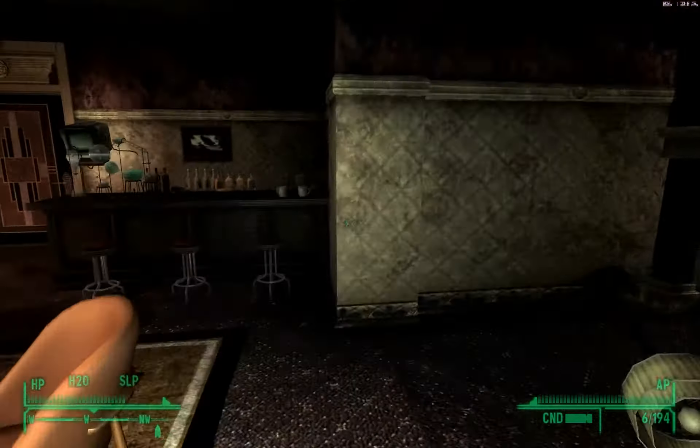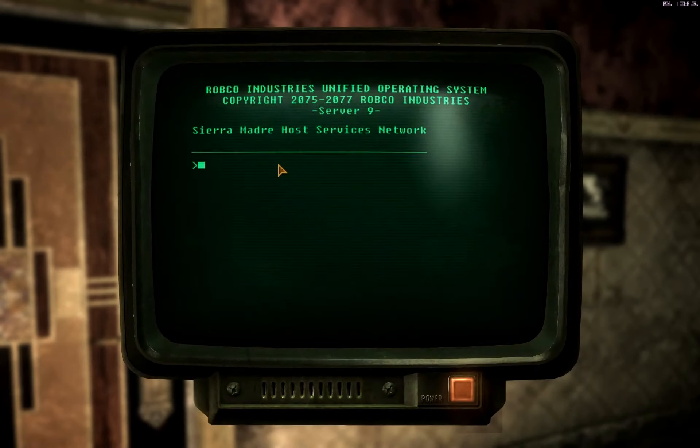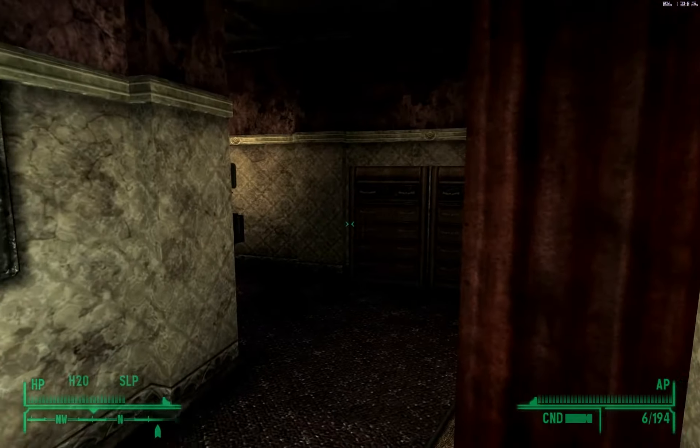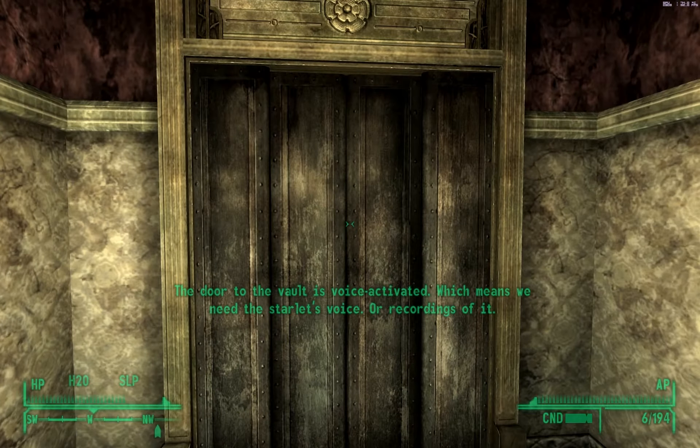There's a lot of skill books in this DLC - I don't know if that seems a little imbalanced, but okay. Let's activate Bear's computer terminal. Unlock the security door. And what's in here? A safe. And the door to the vault is voice-activated, which means we need the starlet's voice or recordings of it.